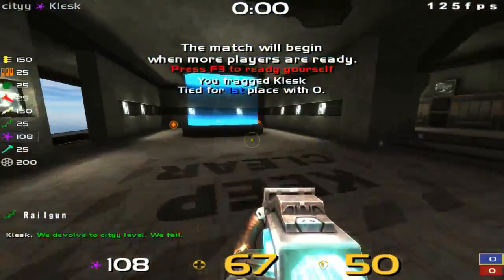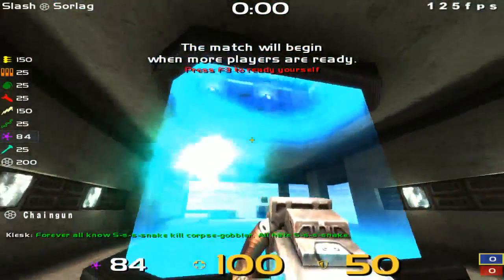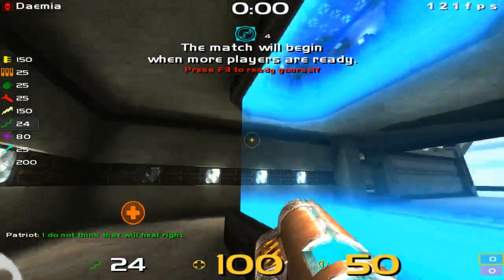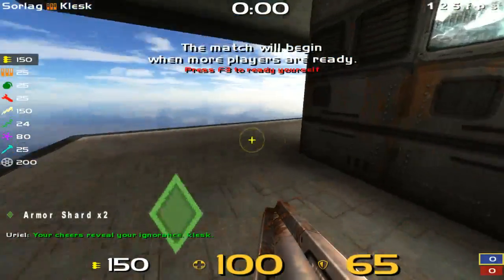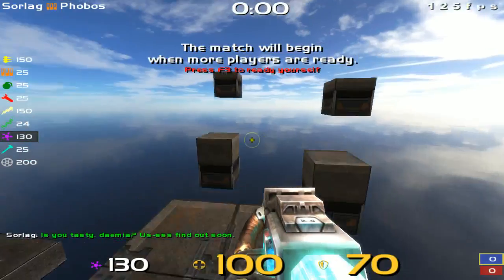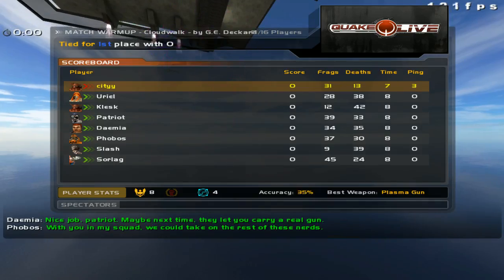So there's a yellow armor spawn here. I can shoot through here — that's interesting. I really like this concept of the water pool teleporter, it's really unique. Can you use this to go up? I guess you can.